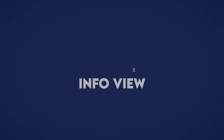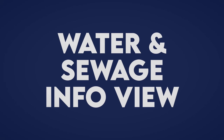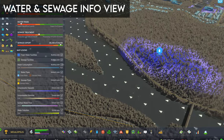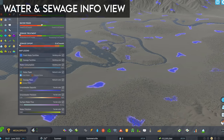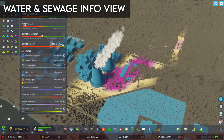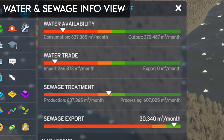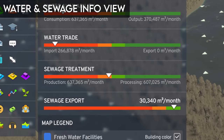Water facility upgrades are similar to other city service building upgrades. These upgrades can add capacity and water treatment capabilities for both water and sewage facilities to combat pollution. A couple of upgrades include an advanced filtration system for polluted water intakes, chemical purification for sewage outlets, and sub-buildings to increase capacity at water pumps. The new water and sewage info view highlights both water and sewage service buildings and their utilization. It also provides an overview of underground water reservoirs and water-based pollution, as well as information about imports and exports.